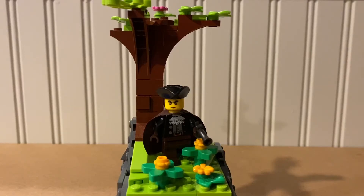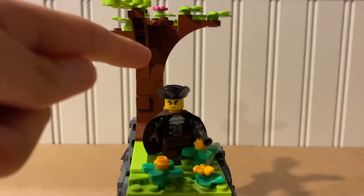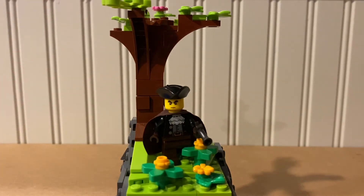At the top of the MOC we have this cool little tree field area. We have this beautiful looking oak wood tree with these inverted slopes — I think that came out pretty well. And then we have this little field with a couple of flowers and this dude trying to find a bandit.